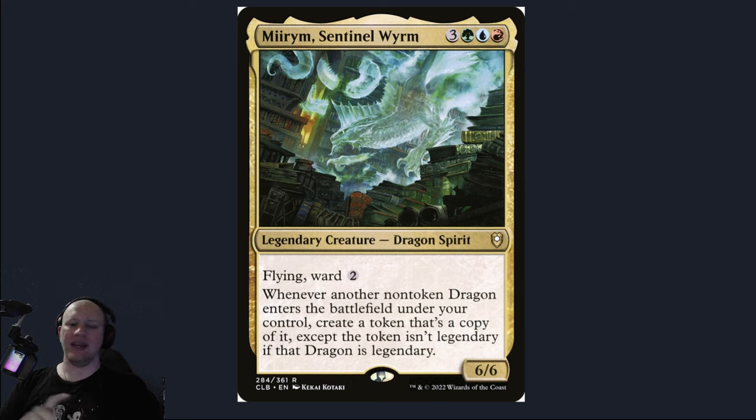Whenever a non-token dragon enters the battlefield under your control, you're going to create a token that's a copy of it, except the token isn't a legendary if they are a legendary. So that's basically going to be able to bypass any of the restrictions to do with having multiple legendary characters or anything.